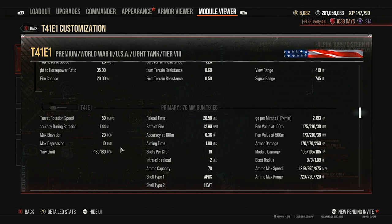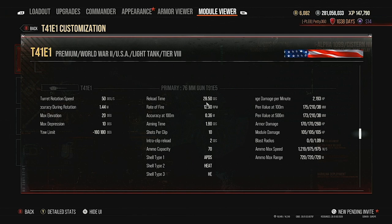You get 10 degrees of gun depression, which is fantastic. The 10-shot autoloader has a 28.5-second reload, 12.9 rate of fire, 0.36 accuracy, and 1.8-second aim time — meaning you're practically always aimed in. With a 2-second intra-clip delay, you actually aim in quicker than your inter-clip, so you'll mostly be well-aimed for all 10 shots.